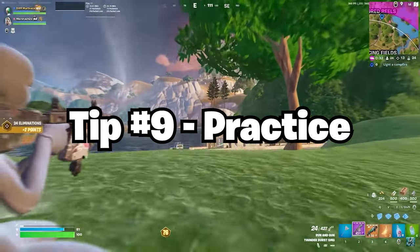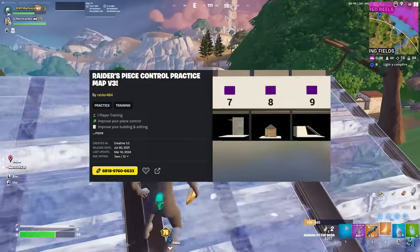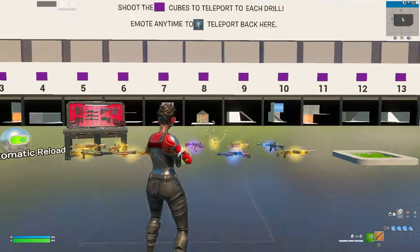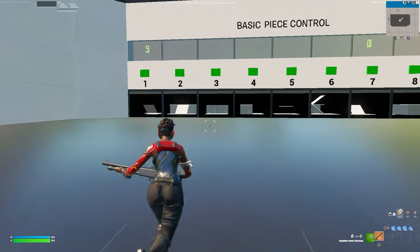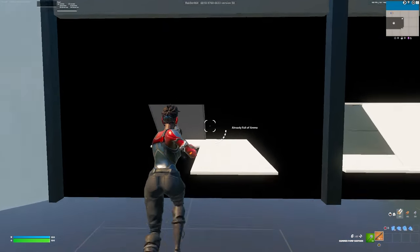Last tip is to practice. There are many maps you can practice your piece control in, but here is my favorite — it's Raiders Piece Control Map V3. This is like the LeBron of piece control maps. It has basic drills and advanced drills. You can see how much time you did a certain drill and it has many different scenarios to practice in. You can choose your shotgun to practice, and if you are exposed, the bot will shoot you. I'll show you guys how to do this drill right here.